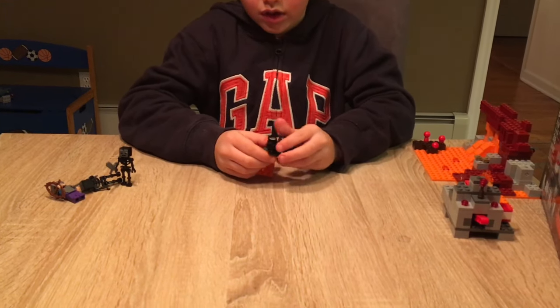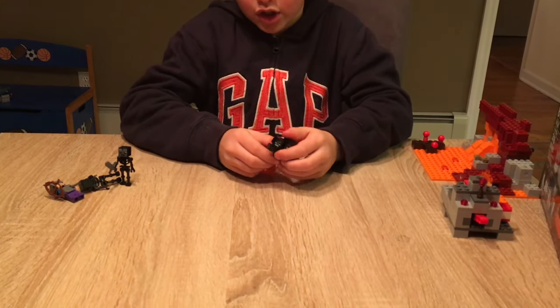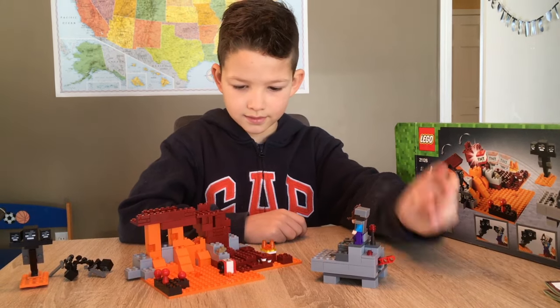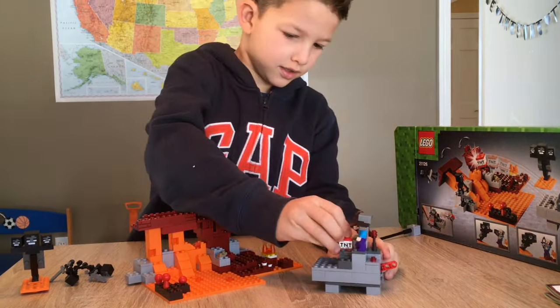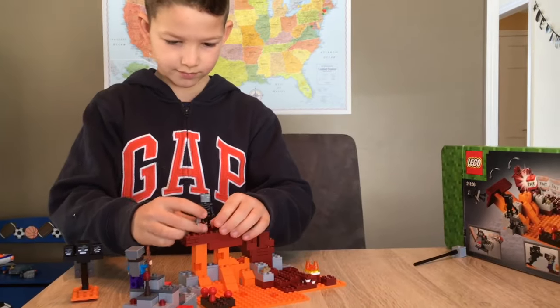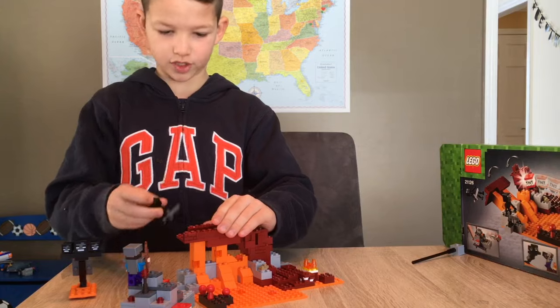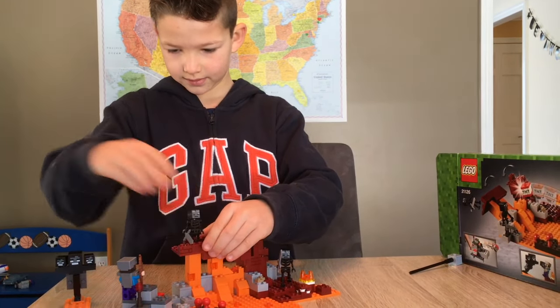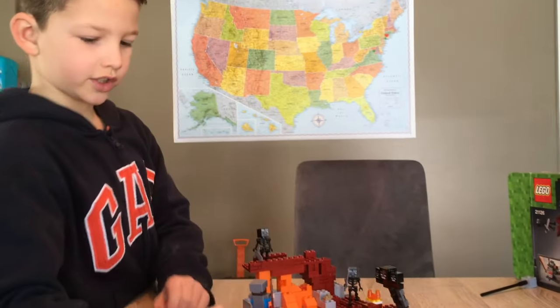But now let's start out with the castle. So if you pull this, you can do this and you also can do this. So you can set Steve on here so you can shoot this. You can also set this one on here so he falls off the tower. You can also set the Wither here so you can shoot the Wither. Yay!